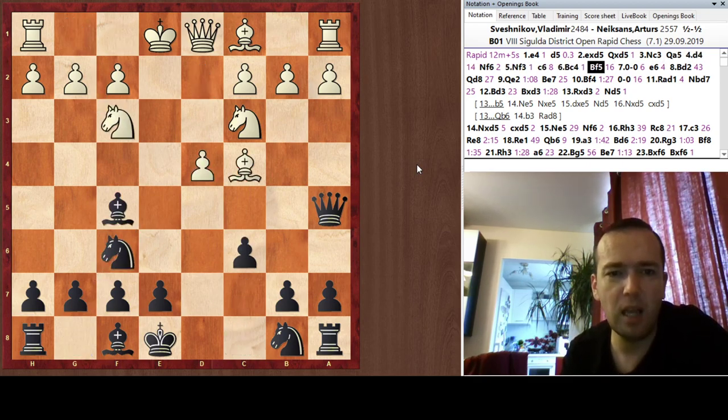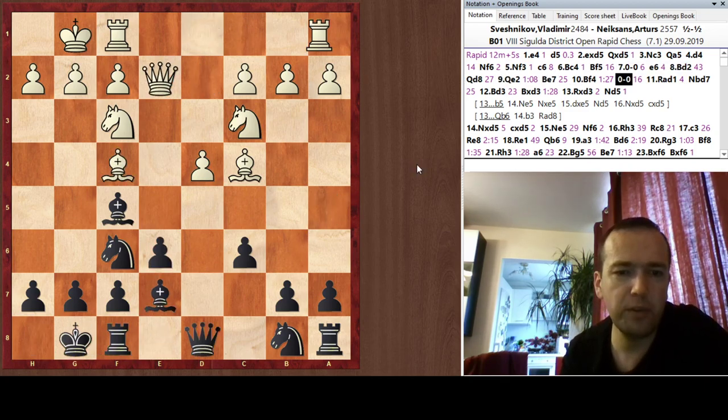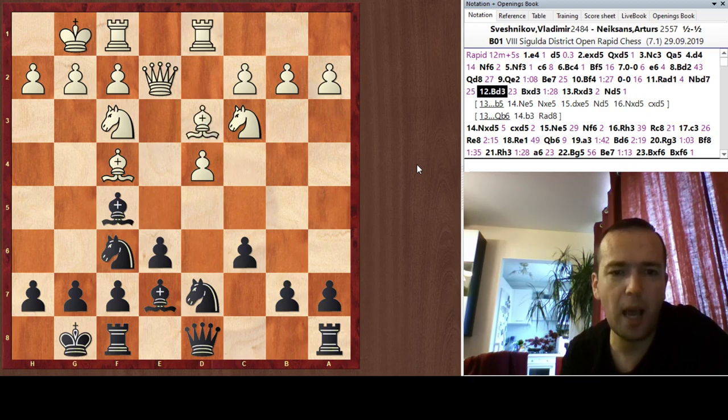It proved I was right — instead of the main lines Bd2, Qe2 and long castle, he opted for a safer continuation with short castle. But that's just a fine line, and I got a very good, playable position. I was quite happy.